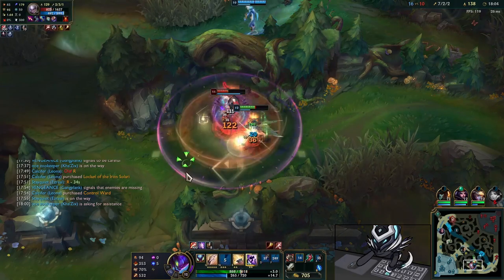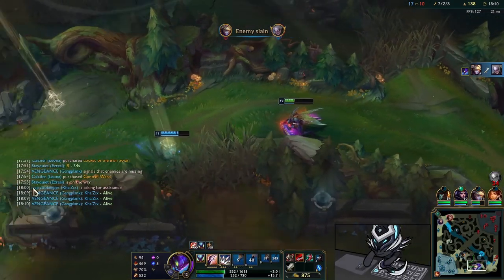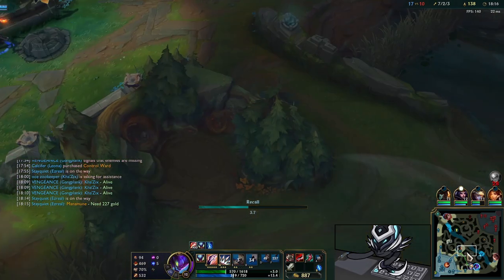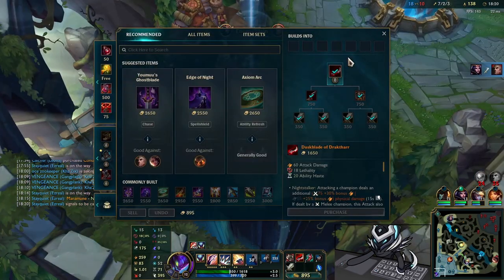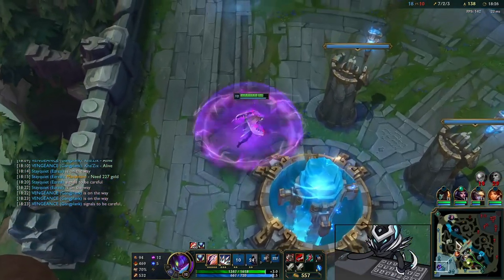Diana tries to do the same thing to me and invades, but it doesn't matter — I have a lot of life and I double-jump her. Why is she invading me? Who knows, but at least Ezreal is there to help. I actually don't think I even needed him there, but he does help. I recall and my next item is LDR.